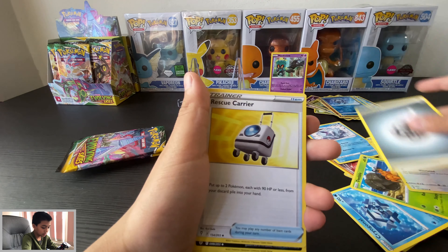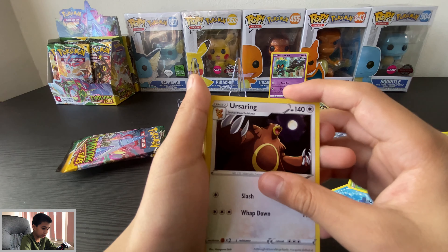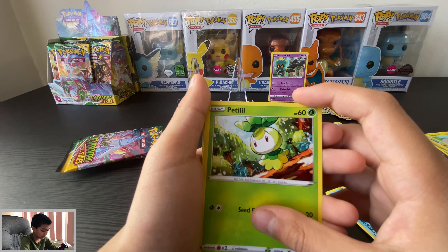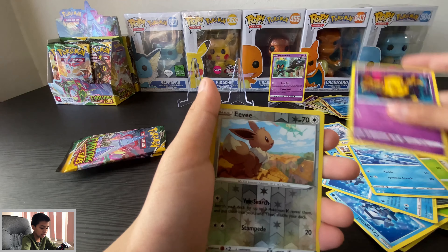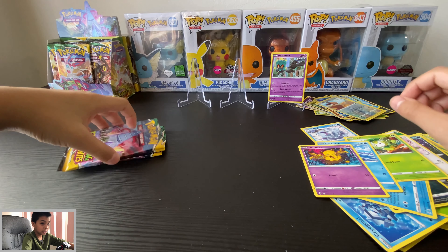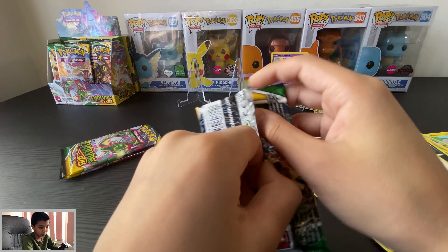And a Wailord. Oh, how many green cards are we getting? Bastiodon, Bergmite, Drowzee, reverse Eevee, and then a Talonflame — well, that's cool. Still no V card, and we're down to the last three packs. It's not looking good, to be honest.